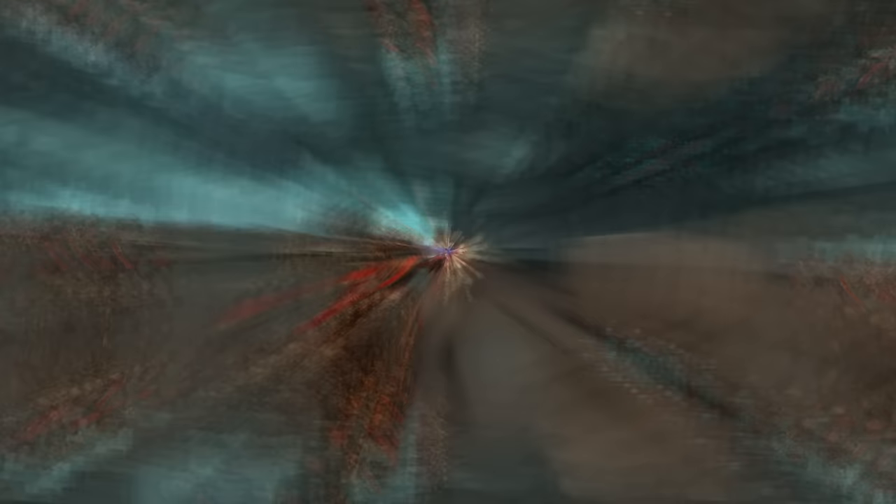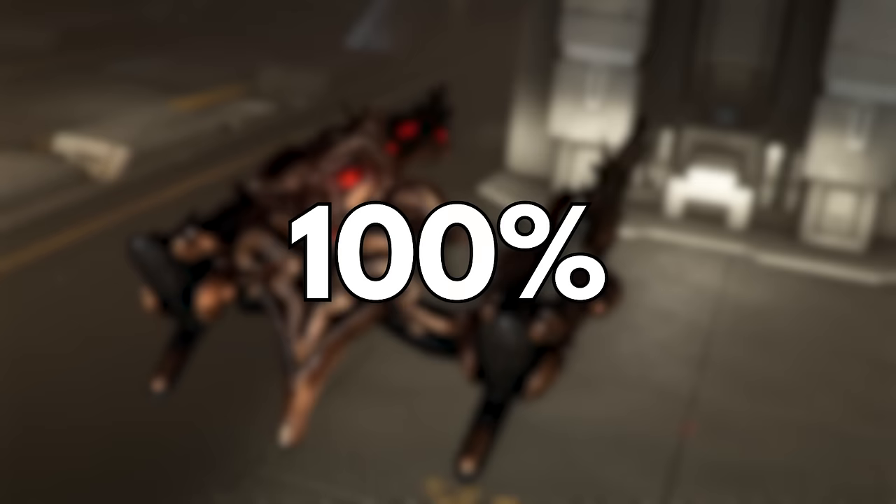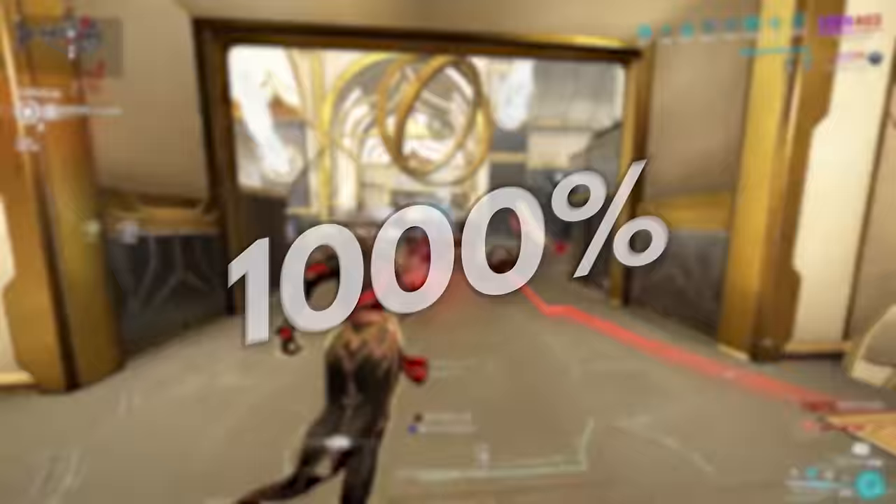Bolts deal a base 500 heat damage with a guaranteed status proc of said element to a target and any enemies within 2 meters. More importantly, these projectiles have infinite punch-through, retaining all aforementioned functions and playing into their admittedly broken damage scaling. As Blaze Artillery strikes enemies, each successful hit increases damage additively by 100% per enemy struck. Say one shot strikes 10 enemies — that would constitute a 1000% damage increase, taking our base 500 heat damage to 5500, though in actual gameplay numbers get a lot higher.